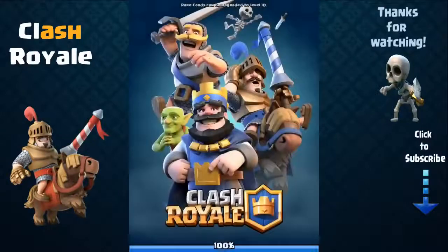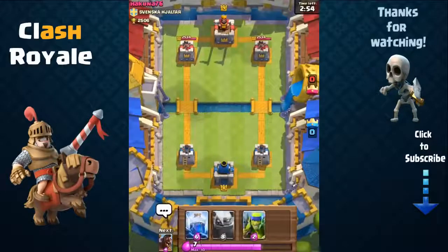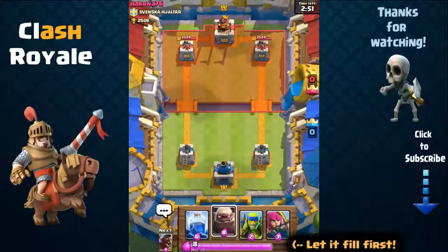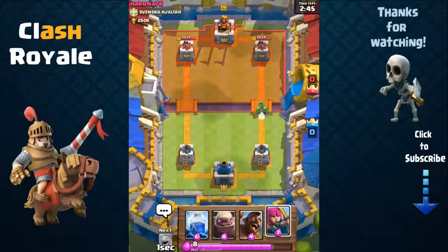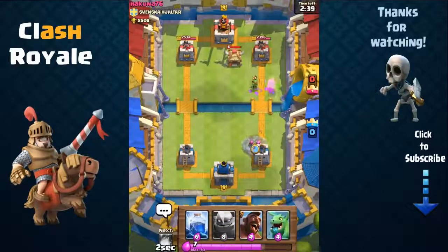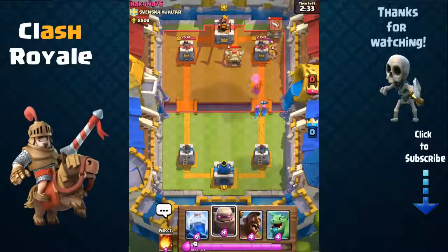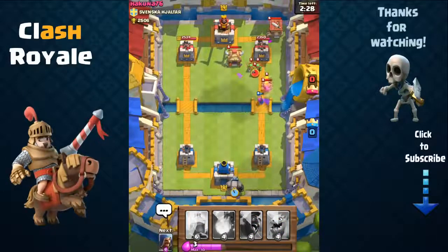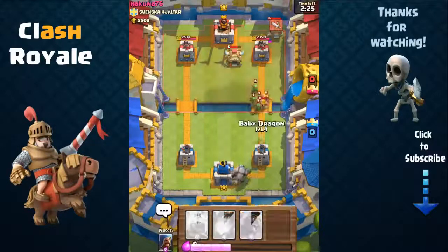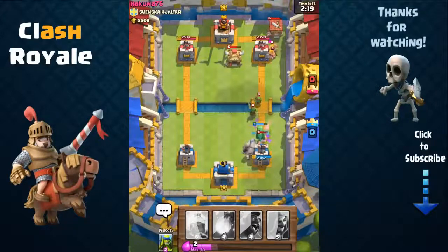When starting your battle, you should first allow your elixir bar to fill. Do not recklessly deploy cards without loading up on elixir first, as this gives your opponent the advantage. For example, deploying your Prince card right when the battle starts with only 6 elixir lets your opponent place a Tombstone — which costs 2 less elixir — and quickly counter your Prince, taking a 2-elixir lead. Similarly, playing a defensive building like the Inferno Tower right away is a bad idea, as your opponent can wait, plan a counter, and also exploit the Inferno Tower's 40-second lifetime.